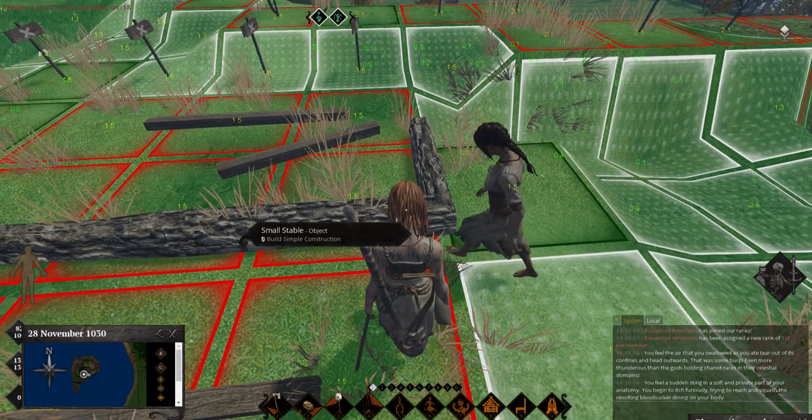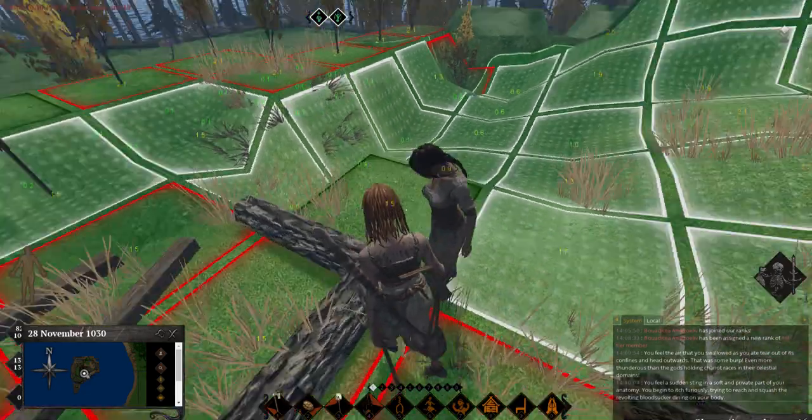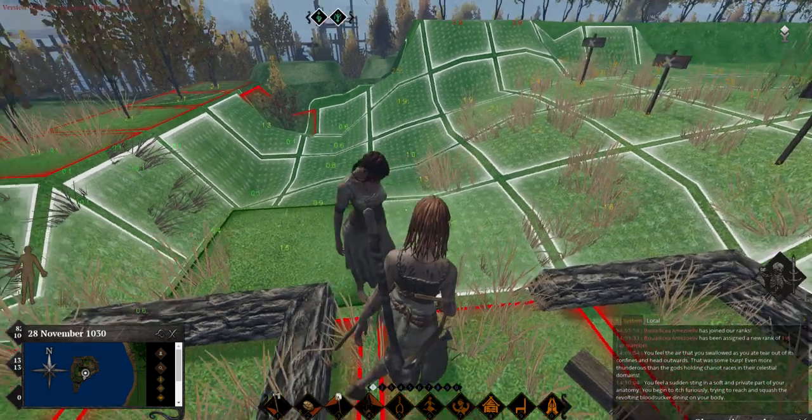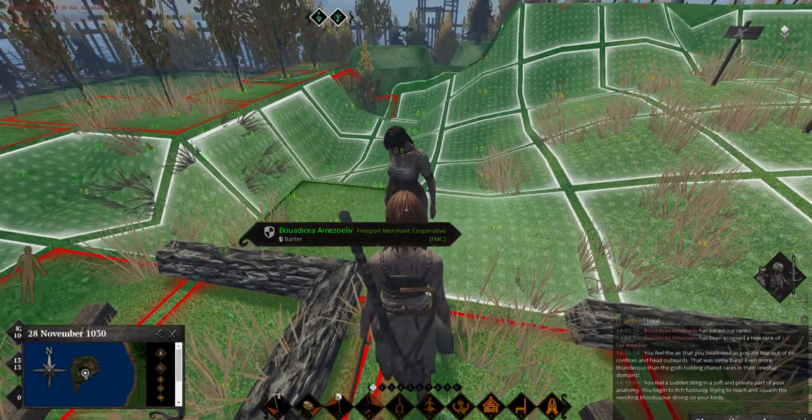It says inspect only. Alright, so this is really good - you need to get your artistry up to 60. You're only five points away; you have 55 in artistry right now.